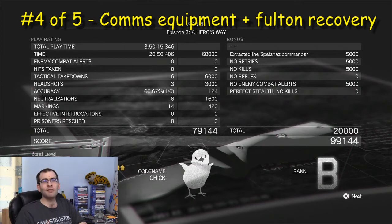I extracted the commander instead on that one. No kills, and I still got a rank B — same rank as the mission where I shot some people. So it doesn't really matter if you make kills, because if you make headshots they count as tactical takedowns, meaning you've been a smart ass — or at least a little bit smarter than just filling them full of bullets.